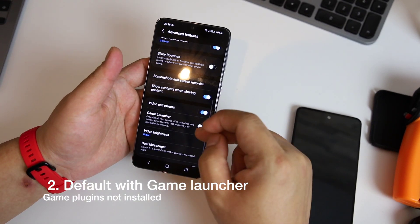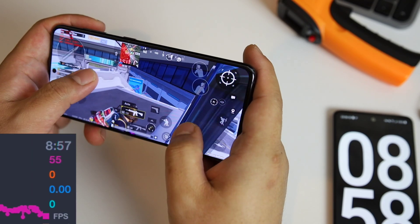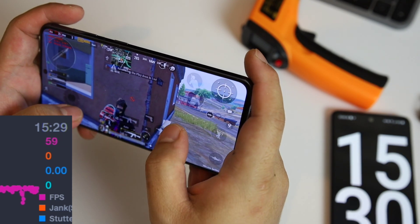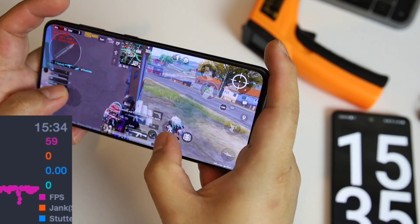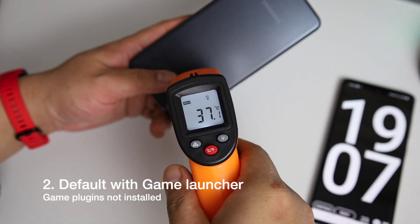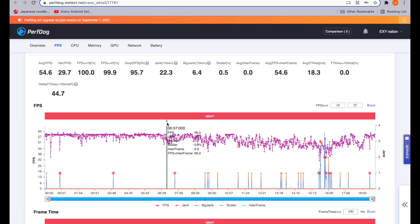Then I installed Game Launcher and played the next round the following day. I felt some really good experience but it was still not perfect. I think Game Launcher is really good for Samsung devices because FPS is more constant than in the previous result. The average FPS was 54.6, which shows a really good improvement over not having Game Launcher. I strongly recommend everyone to have it.